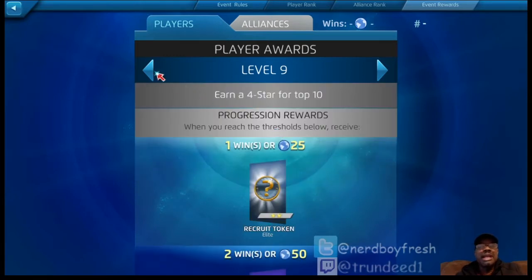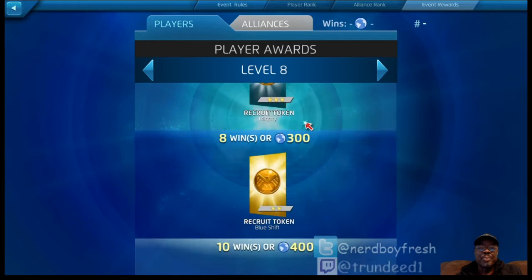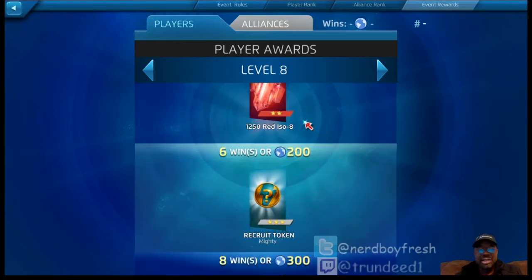Now what you're seeing is they're making a much bigger push to incorporate shards early. When you look at the structure of player rewards now — this is a level eight example on Blue Steel — you get to about six wins and you get yourself a mighty recruit token. Top tier players will probably get this in maybe two or three runs max.